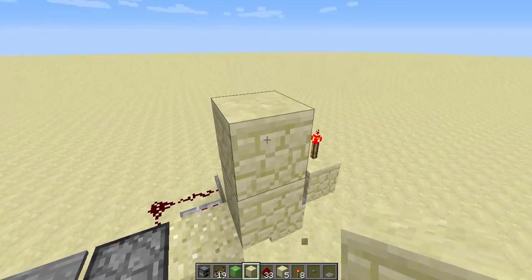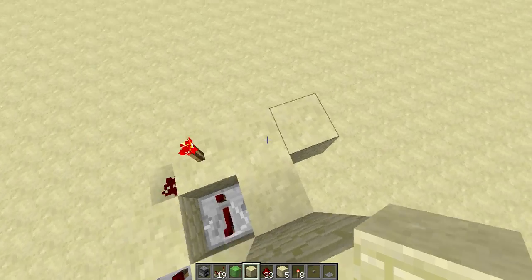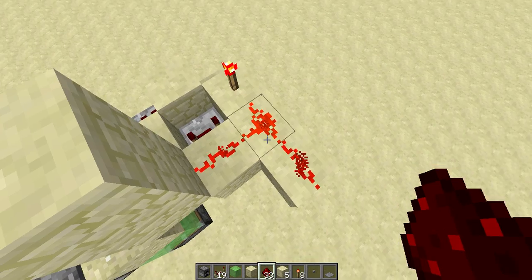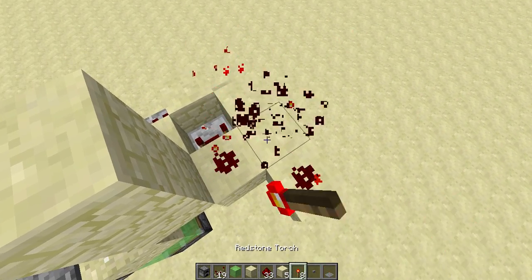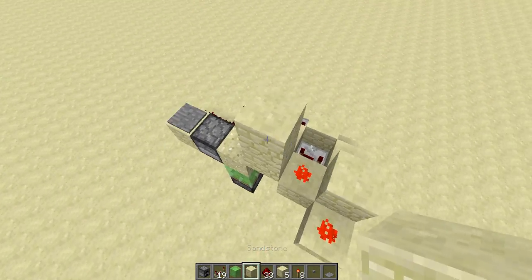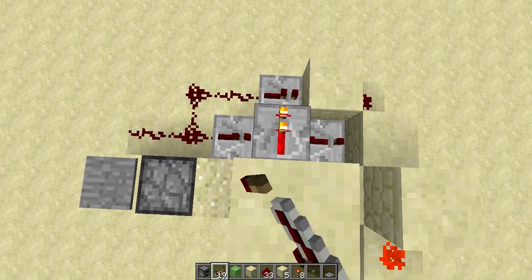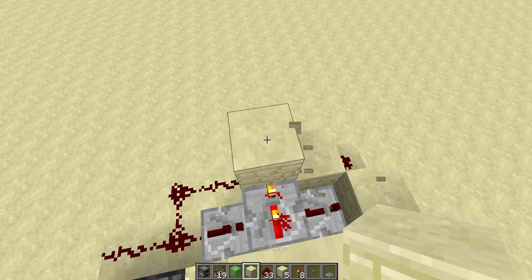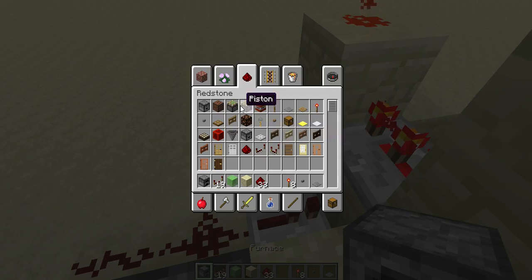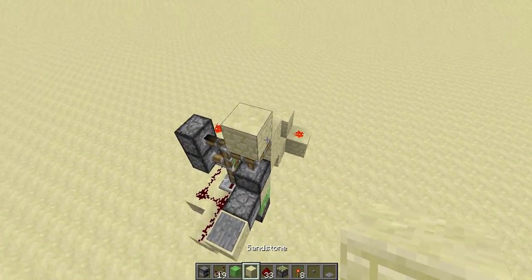Next, build a two-block-high wall here, then build a T-shape and fill it with redstone. Or, if you want to save one piece of redstone, you can place a torch here and a block here — it works both ways. Then place a redstone repeater on two ticks here, a block here, and redstone on top.